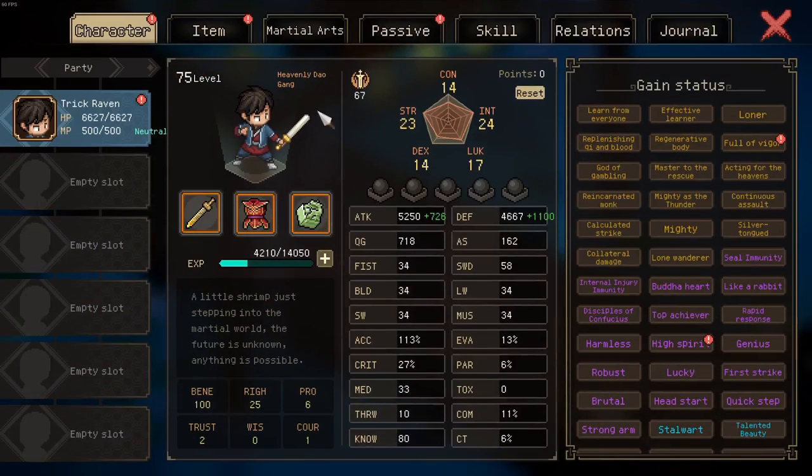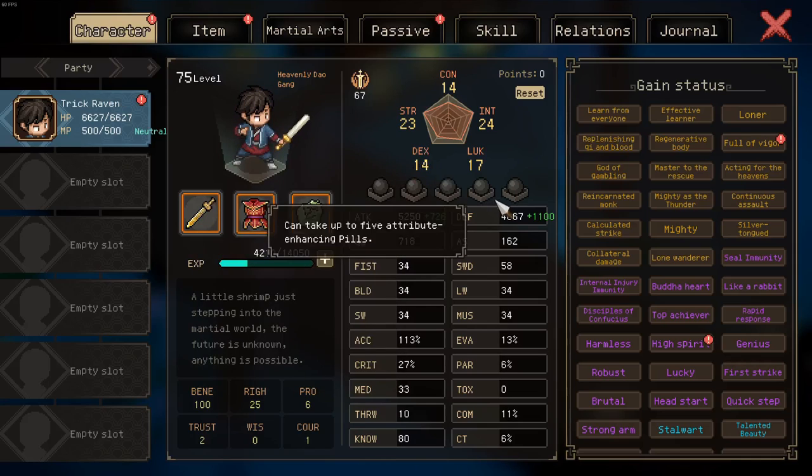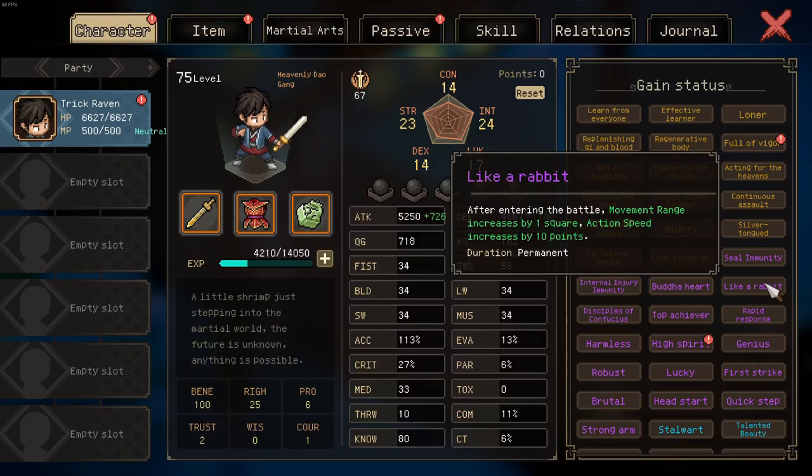Now obviously if you are higher level, or you use a forgotten pill to spec into more decks, it's going to be way easier. Also, a rabbit helps a lot with the additional movement range. This is the end.